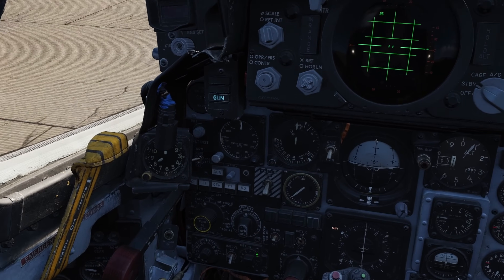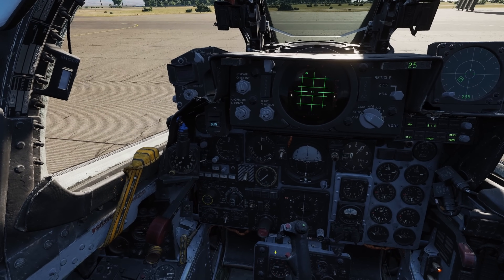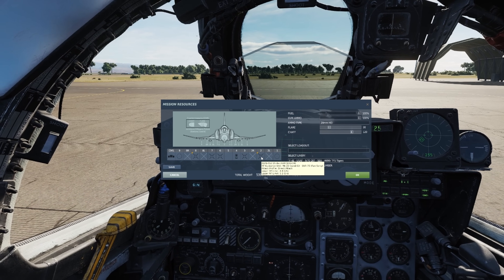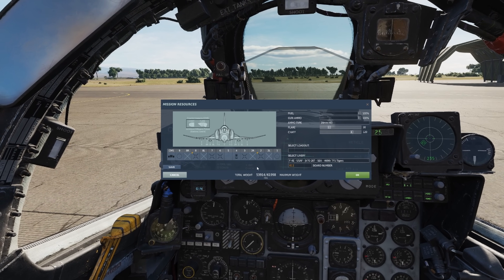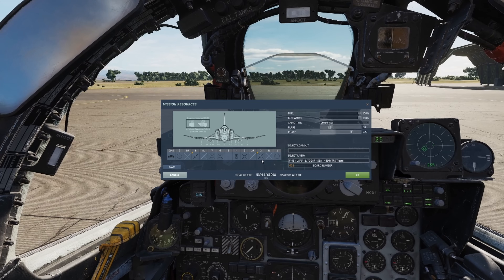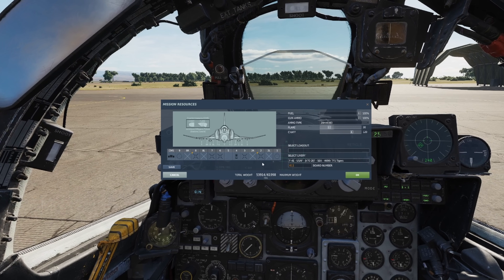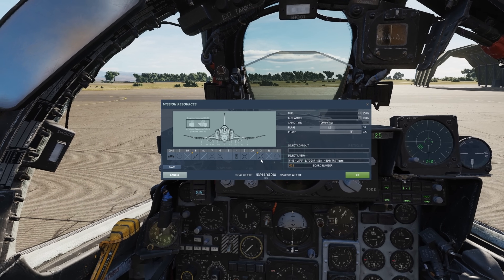Here we are aboard the aircraft and we're going to talk about the quick setup for the AGM-45 Shrike. First, I'm going to open up the ground crew rearm/refuel menu to take a look at our missiles. We can see we have on board the AGM-45 Alpha Shrike anti-radiation missile. These missiles were sort of hodgepodge put together — essentially they took a Sparrow missile and put a different seeker on it so it could find radiation and home in on it. With that said, it doesn't have the ability to track all the different types of radar emissions and all the different bands out there.